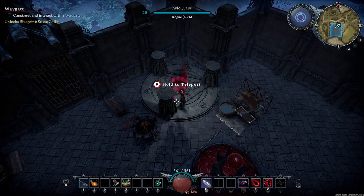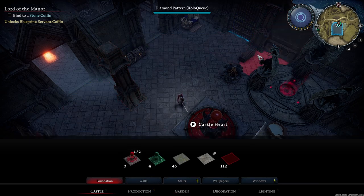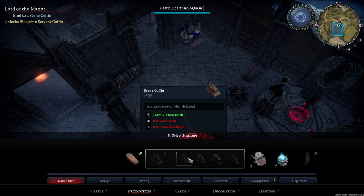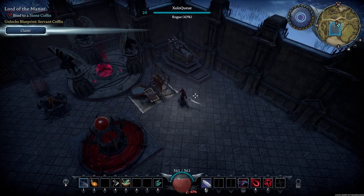I've interacted with the way gate and can now build my stone coffin. I'm going to go to production, dominance, then stone coffins and pick the one I need. One thing I forgot to mention: when grinding gems for gem dust, avoid grinding amethyst because you're going to need amethyst for the stone coffin. Now that I have the materials, I'm placing my stone coffin near the way gate.